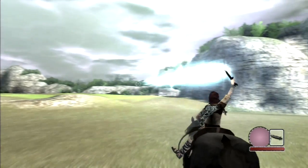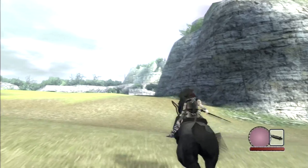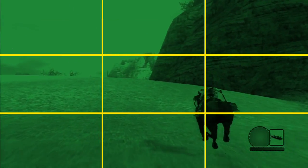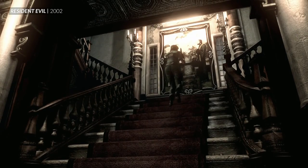In Shadow of the Colossus, the camera nudges over to the side when you're riding your horse to have the action follow the rule of thirds, which is a photography trick that says pictures look better if the subject is not in the centre of the frame. Or, the developer can just hijack the camera entirely to completely direct the action.